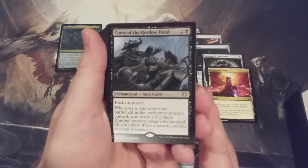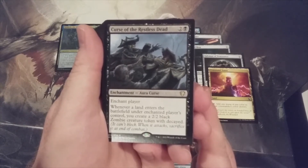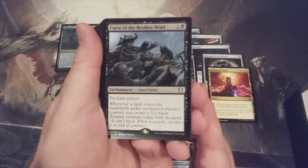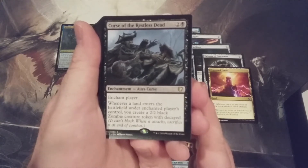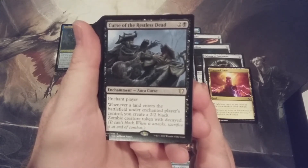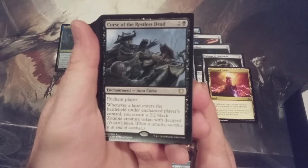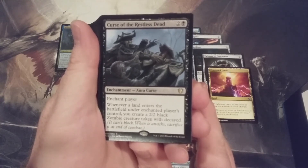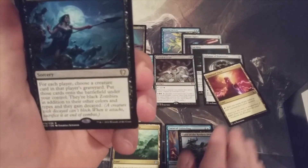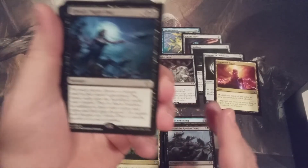Curse of the Restless Dead — two and a black, enchant player. Whenever a land enters the battlefield under the enchanted player's control, you create a 2/2 black zombie creature token with decayed. That's really strong early game, but not something I want to draw in the mid to late game when topdeck quality is so important. Early game it's pretty sweet, but just okay overall.